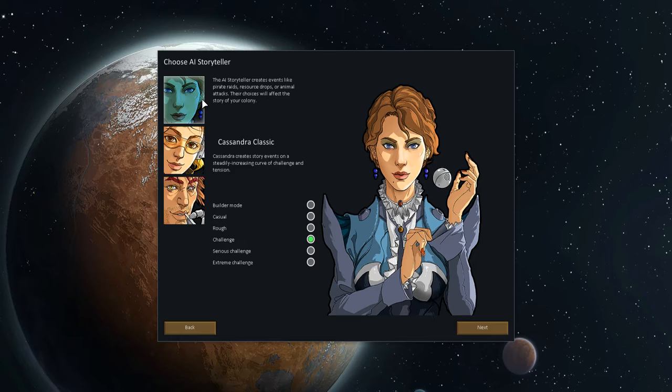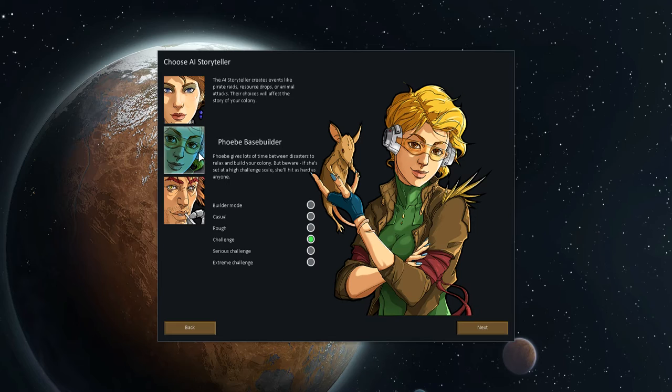There are several storytellers. If this AI is written intelligently enough, you could actually get very interesting games. You have three storytellers: Cassandra, who steadily increases the challenge of events; Phoebe, who gives you loads of time between disasters so you can relax and build your colony — that would be more my style, especially when starting to learn a game — and I leave it on casual, actually.